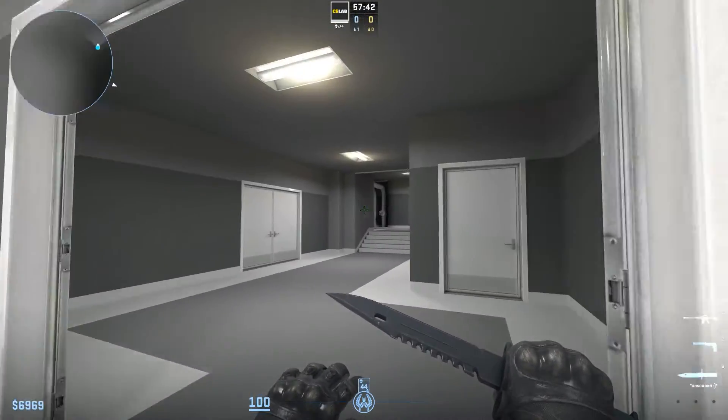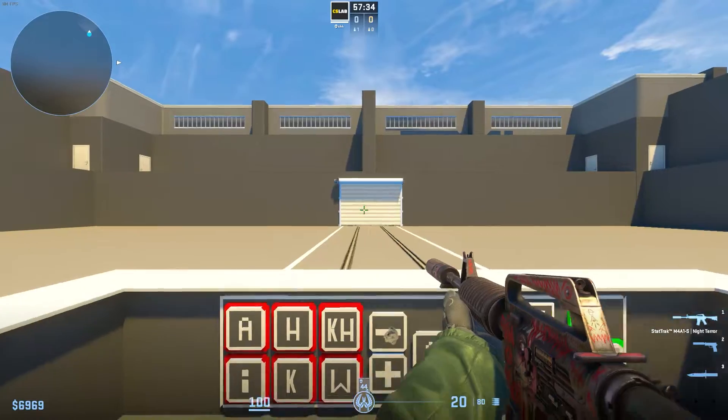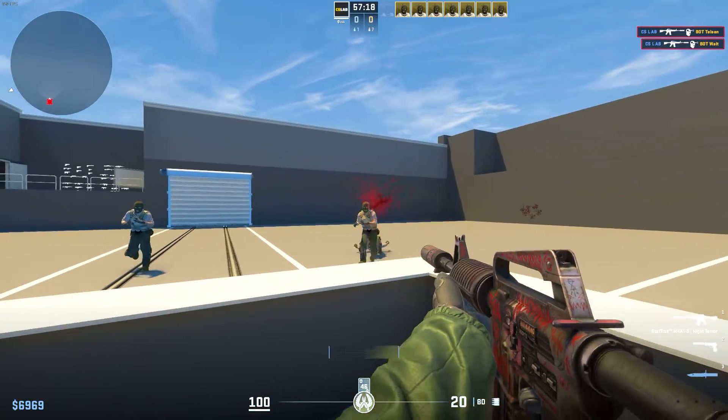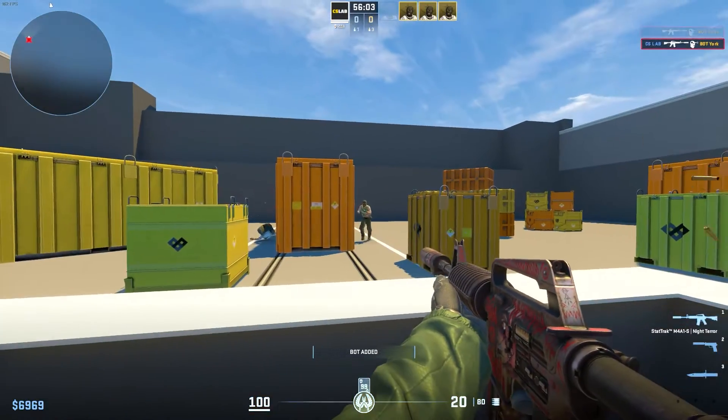Further into the map, you can go to the right where you'll find a 360 degree arena. Go through the door to come into the middle, add bots, and they will start running towards you. You can change settings so the bots will appear differently, and the environment is filled with containers.